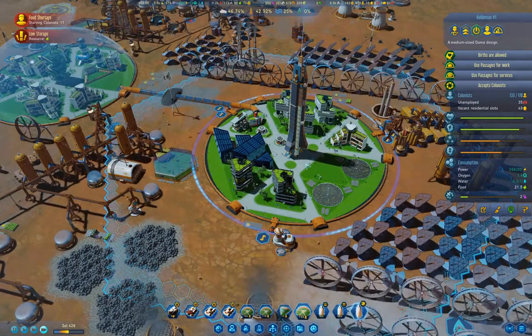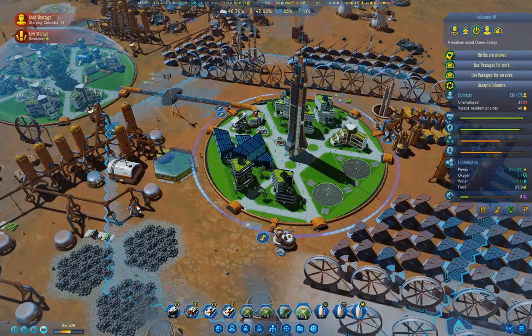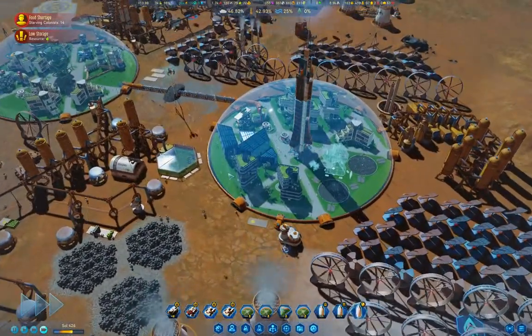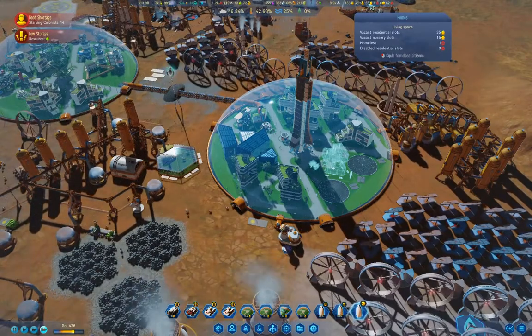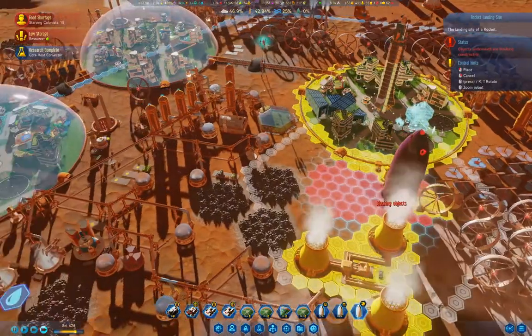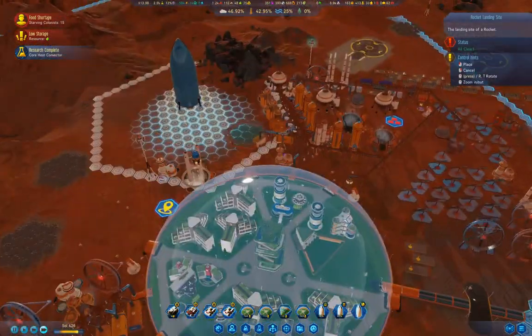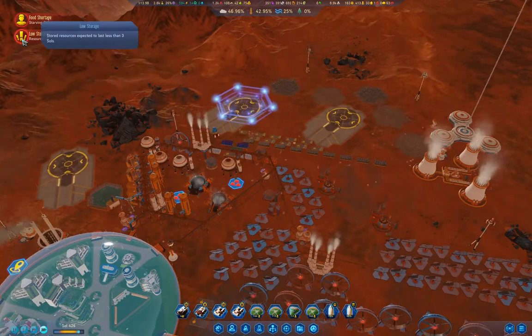I'm going to build another one of these in here so we can have some more housing. You are the one that went to that place that time — okay, you can land here. We have completed research on core heat convector.